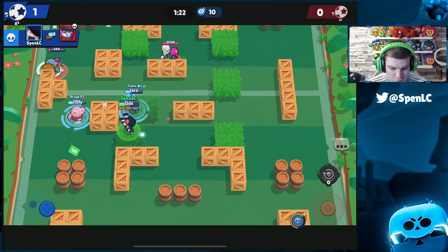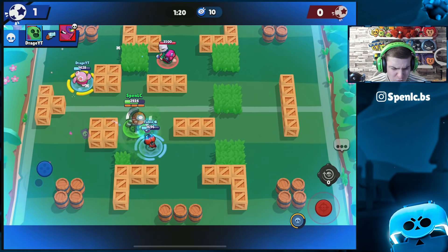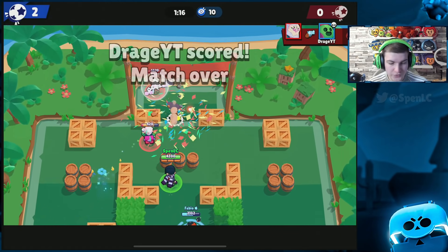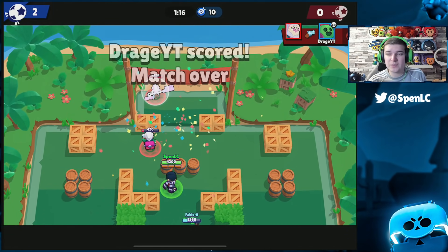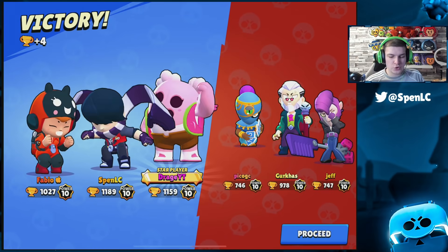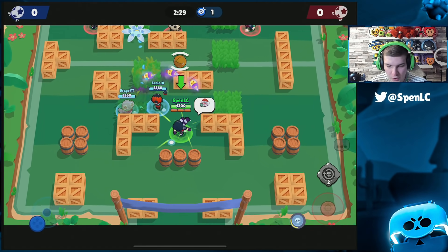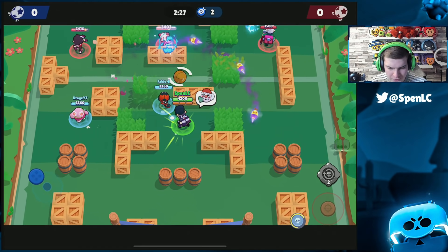Using my jump for a bit of speed to take down that Mortis. It doesn't really matter if you land on them specifically with this star power, which is the good thing — it gives you a speed boost allowing you to punch them much quicker. We're going to win that game. Let's hop into the next game.